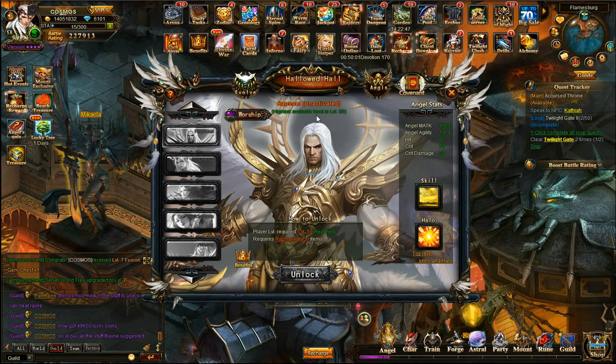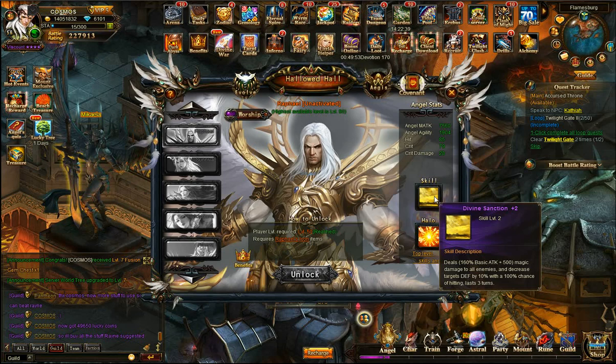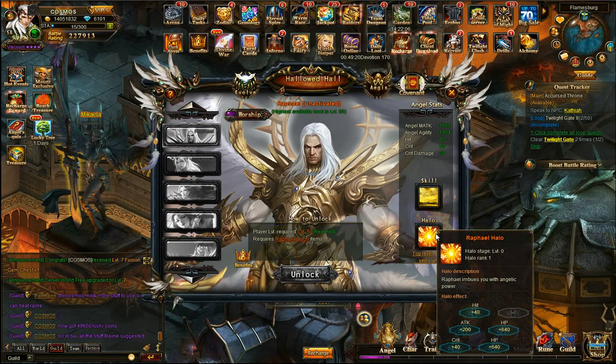Raphael can go to level 90. His skill does damage to everybody, decreases their defense by 10%, and gives a 100% chance of hitting for 3 turns. If I understand that correctly, I won't need hit gems if he gives 100% chance to hit. I'll double-check that with people. If you know, you can put it in the comments of the video.